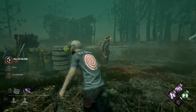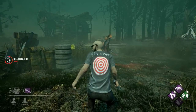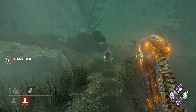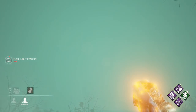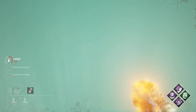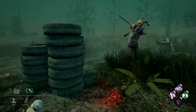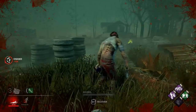Killers can only be blinded by a survivor standing in their field of view. If you're too far to the side of the killer, the blind will not go through. This is very important to consider when counterplaying flashlights as killer. It's also important to note that a killer can avoid being blinded by looking up or down at any point, making it possible to avoid being blinded even if there are survivors all around you. As a survivor, you cannot realistically get a blind on a killer unless they're stuck in an animation. Open field flashlight attempts will end badly.